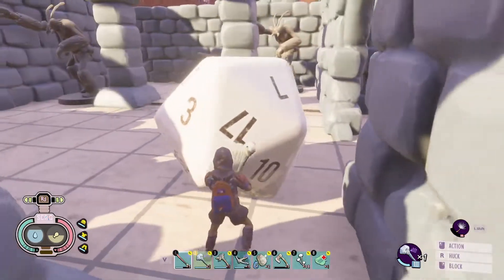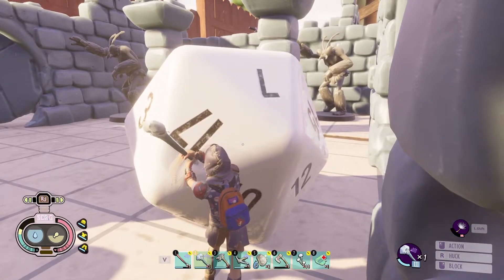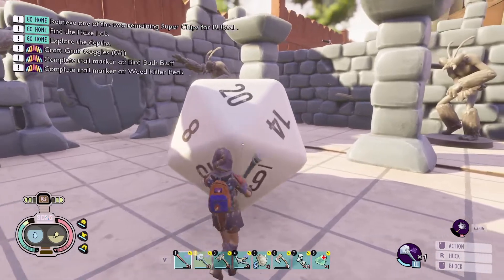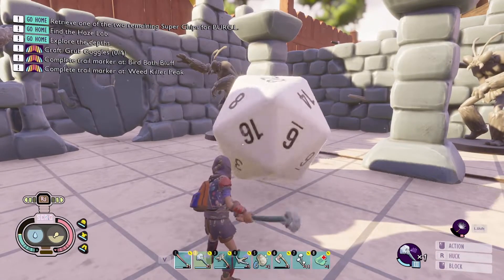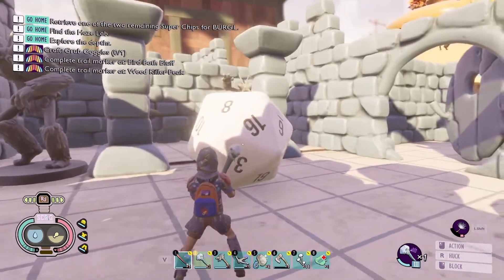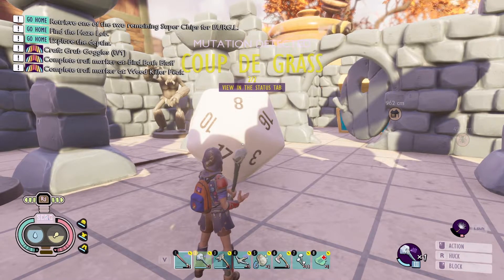To unlock the mutation, you simply have to make it so the 20-sided die is showing 20 on the top. So you're gonna use your club weapon and just hit it a few times, and you can easily make it show 20 on the top. Once it does, it will light up, and you will obtain your Coup de Grasse tier 2 mutation.